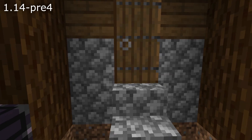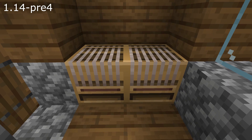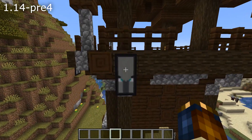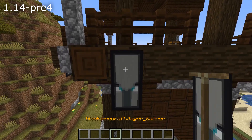Mobs were not affected by sunlight in certain chunks — namely the same chunks that had lighting errors in the previous pre-release — that's fixed as well. And ominous banners from a pillager outpost, when picked up, would be called "block.minecraft.illager_banner" instead of "Ominous Banner" — that's fixed as well.